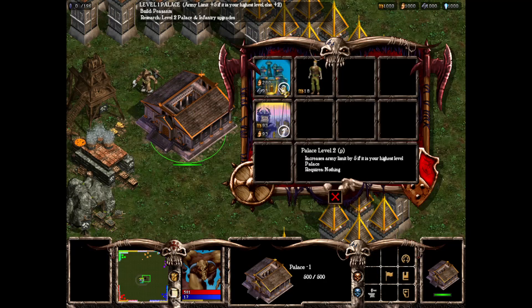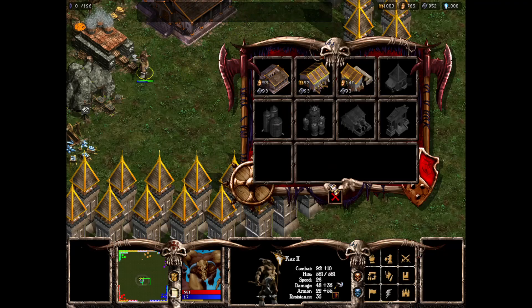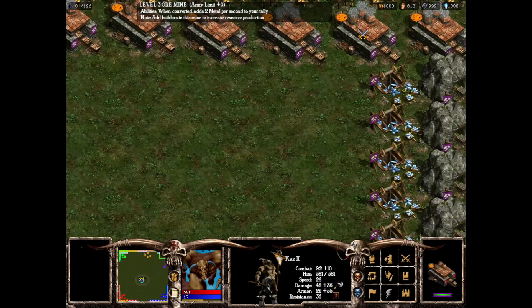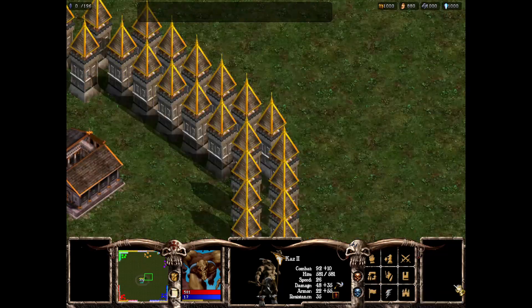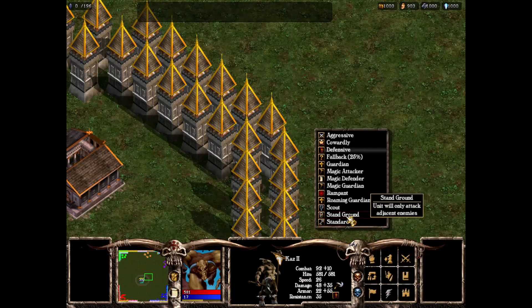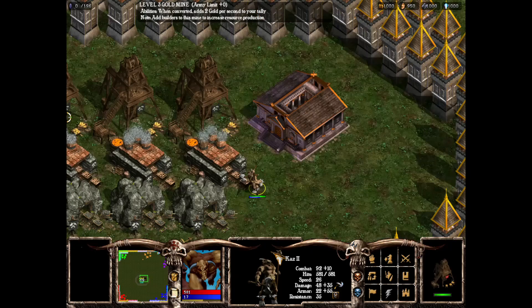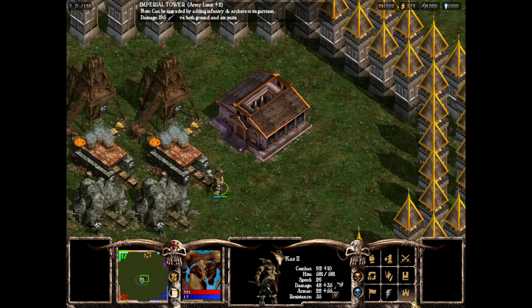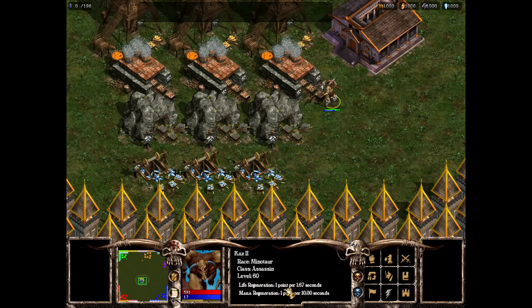It's going to be an even more boring map than usual, just because things are capped out at keep level 3. But at least I know it's going to be safe - completely safe for my hero. And just to make it even safer, I'm going to put him on stand ground mode so that he doesn't accidentally wander outside of the map, because that would be an absolute disaster.